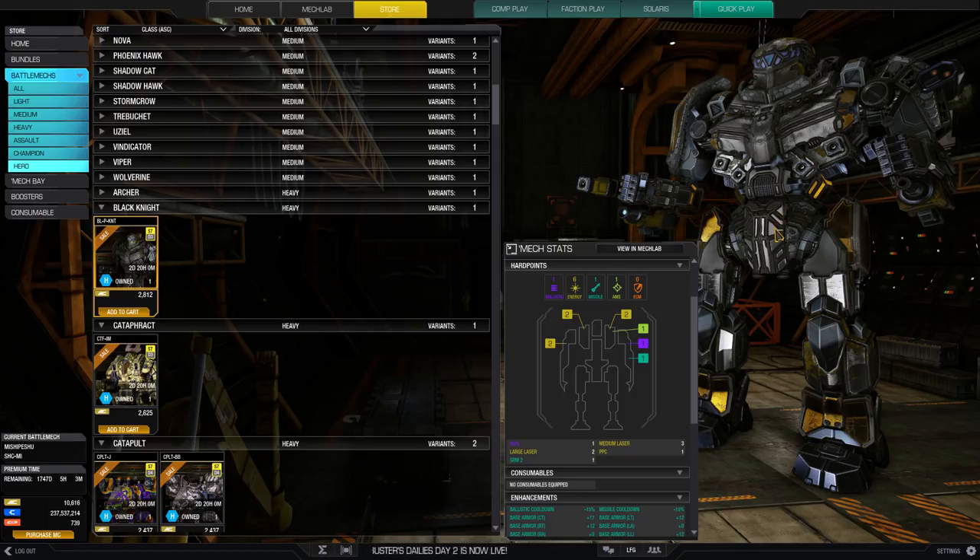You can do things like a bunch of laser vomit and a Gauss rifle, or similar things with other types of ballistics. If you want to do more close range, you can do an AC/20 on this — since it doesn't have a lower arm actuator, yes you can fit an AC/20. You can also do a bunch of lasers and a big MRM using that missile hardpoint, but other mechs do that kind of stuff better.